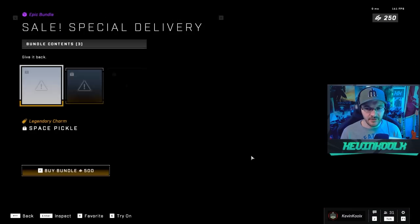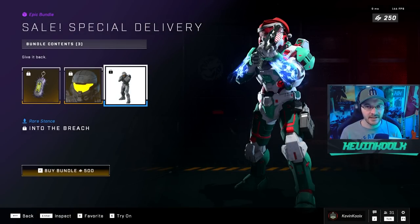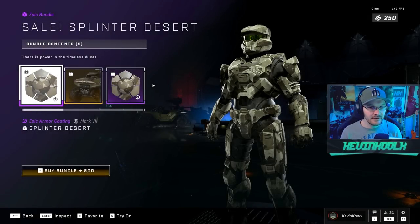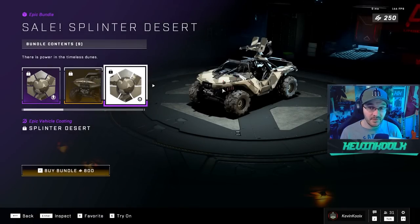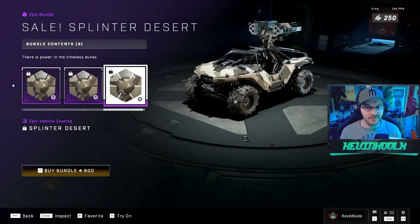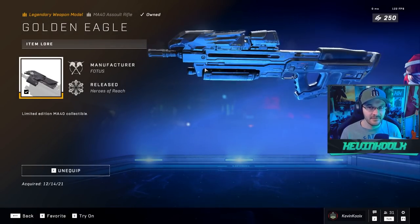The Special Delivery bundle — it has a weapon charm, a visor, and a stance where he's kind of holding the weapon, but you can't even rotate these guys so your face is kind of in the way. Not really a good stance, honestly. You also get a splintered desert camo and the bullhorns attachment on the warthog, which looks pretty awesome. But the problem is that when you're playing you don't see it at all. Some pretty good desert-type camos for all the different vehicles, but for 800 credits that's a bit steep. I think I might hold off on it.